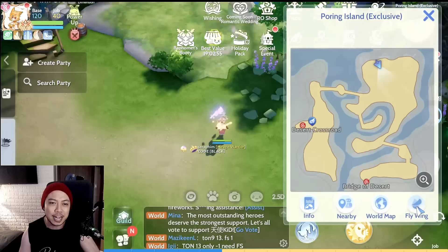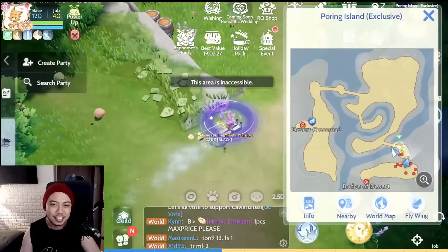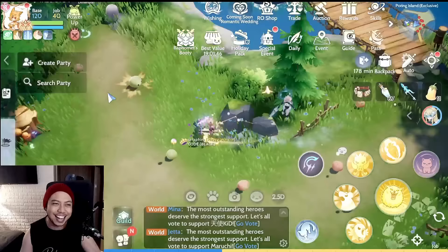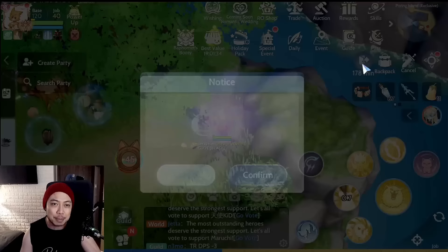So I just realized — why not farm the Ghost Ring card here? I tested this one out. Let's find the Ghost Ring first. It's usually on the lower part of the map. Come on, show yourself — and there you go, there is the Ghost Ring. We're gonna kill this one.